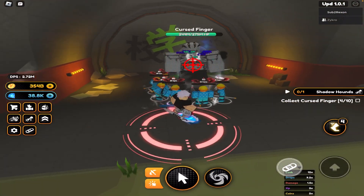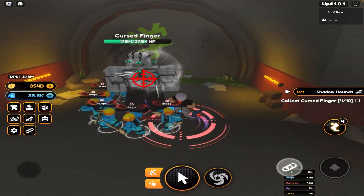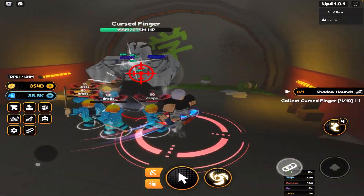Then you can see a Cursed Finger enemy with a little glowing blue aura and you just attack him and kill him. You'll get a drop — I'll show you right now, not capping. As you can see I got four of them.